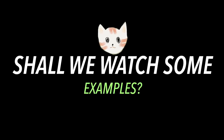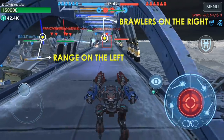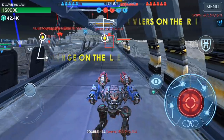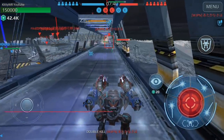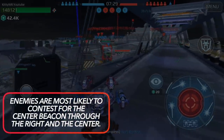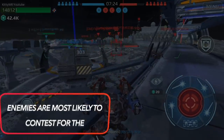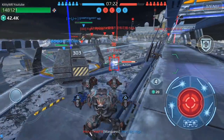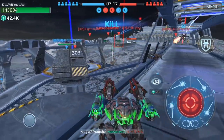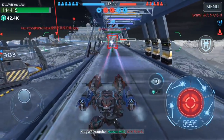Now let's watch some examples. The first footage is on Yamatao. It's a long map and on the left I saw range robots, and on the right I saw brawlers. Understanding what's on the left and what's on the right — the most important task in this map is defending the center. So enemies are most likely to contest for the center beacon through the right and the center. Observing their movements with all the information such as their weapon range, I was able to position myself to defend the center beacon.